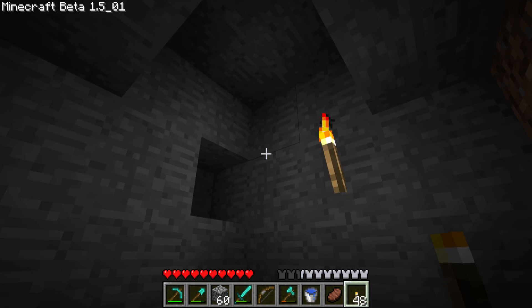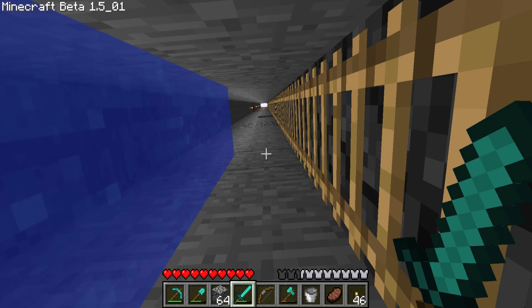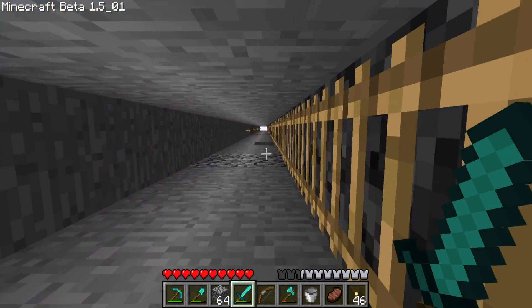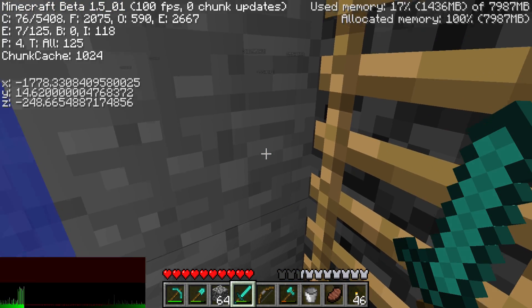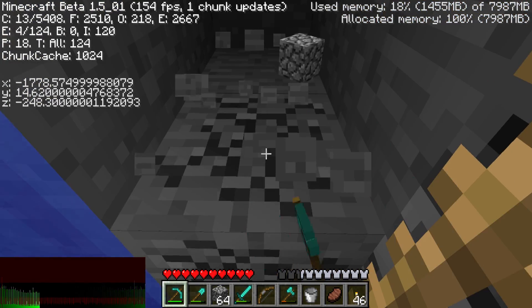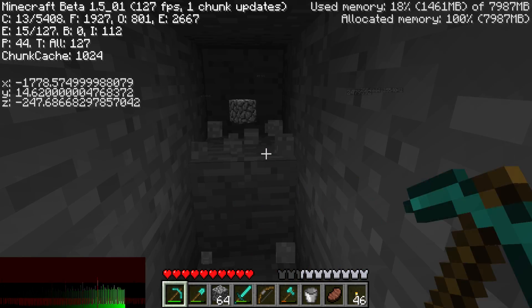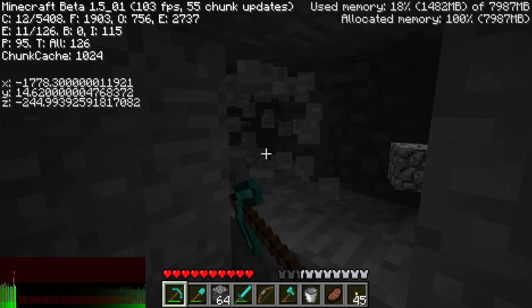Dang it - that was a tiny cave. Alright, dug down a little bit deeper. I think there might just be a cave right there. We are going to get into a little bit of trouble here. I don't have a lava bucket - a lava bucket would be lovely right now. We don't need one, we know how to do this.